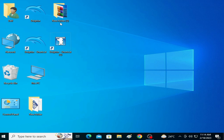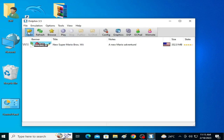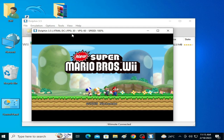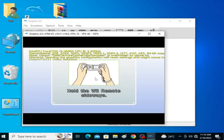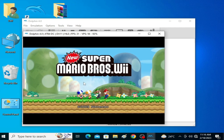Solution number one — if you don't have a graphics card, you need to use an older version of Dolphin Emulator such as version 4.0, 4.2, or 3.5. As you can see, I opened a game in Dolphin 3.5 and I have more FPS and better performance than Dolphin 5.0. I also tried Dolphin 4.0 and its performance is better than Dolphin 5.0 as well.